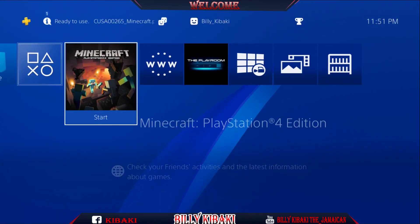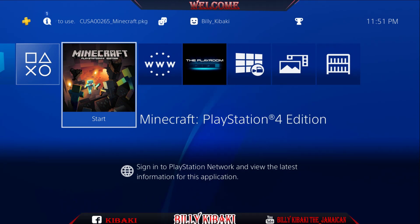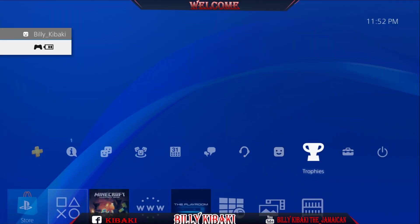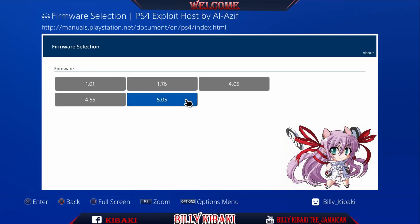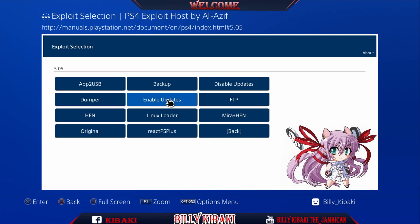As you can see, our Minecraft is right here. Now go up to Settings again, go up to User Guide, User Guide, choose your firmware, and let's go over to App To USB and press X.